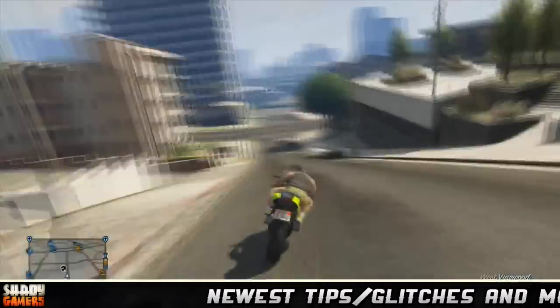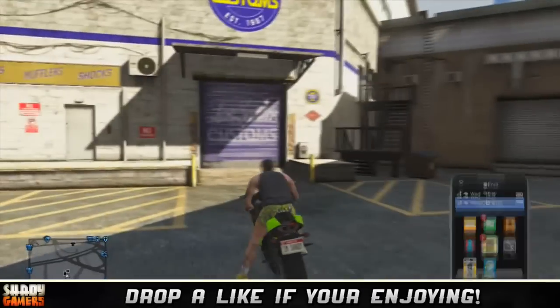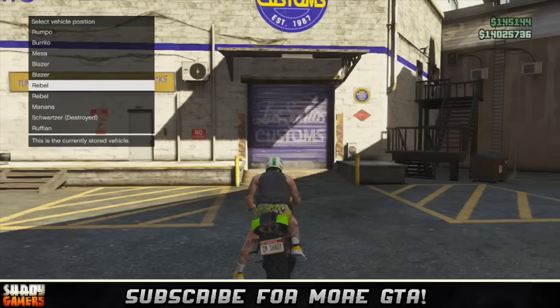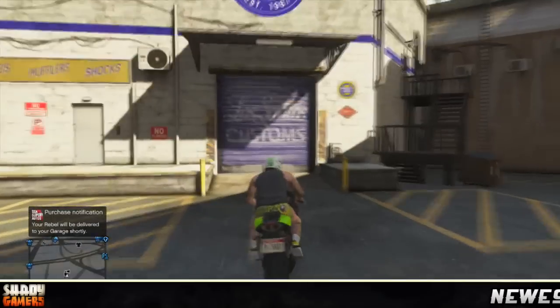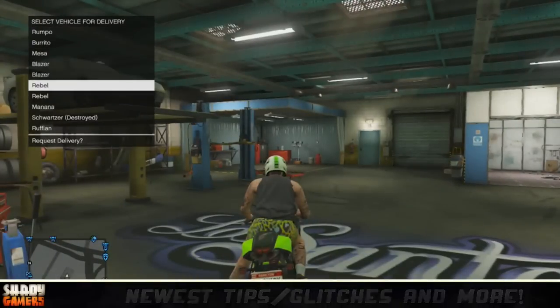Once you're at Los Santos Customs, pull out your cell phone and order a Karin Rebel off the Southern San Andreas Super Autos website. It's only three thousand dollars — credit cards will not work.